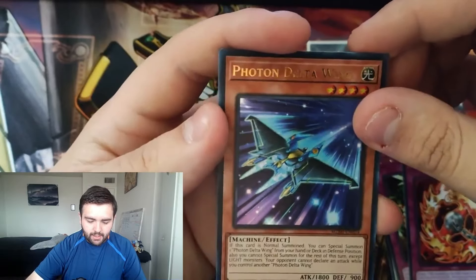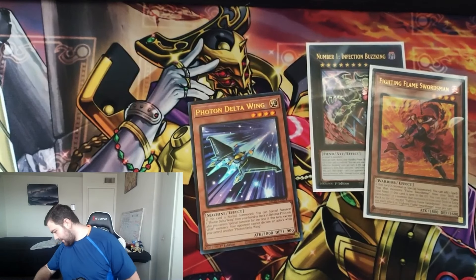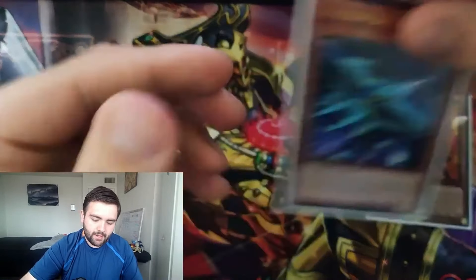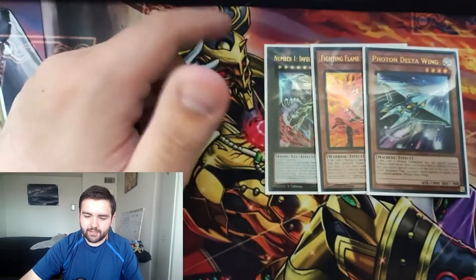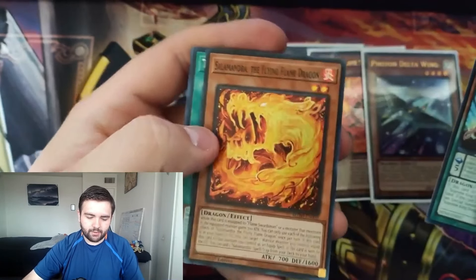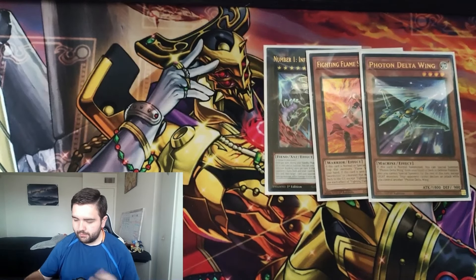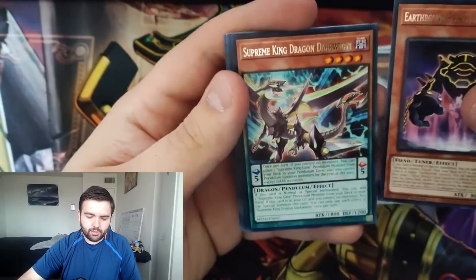I don't really know what the new Flame Sword stuff does — maybe it's good, I truly don't know — but the Ultra we pulled seems pretty decent depending on what you can search with it. Next pack: Combat Wheel, Altergeist Protocol, Supreme Rage, and then Salamandra with Chain and Photon Delta Wing as our Ultra Rare. I think that might be our last Ultra of the box — unless there's a fourth one or we pull a Collector Rare. Not Bonfire or Transaction Rollback, but I'll take Number 1 for sure.